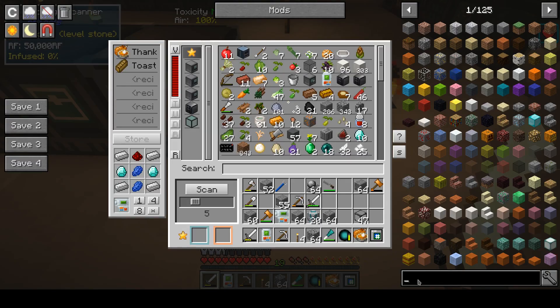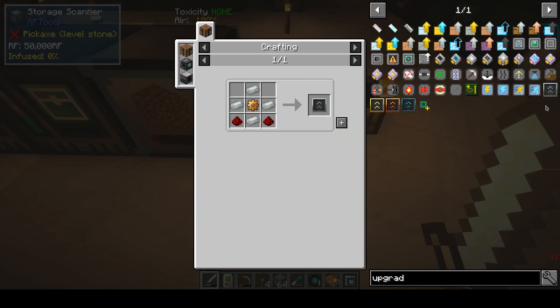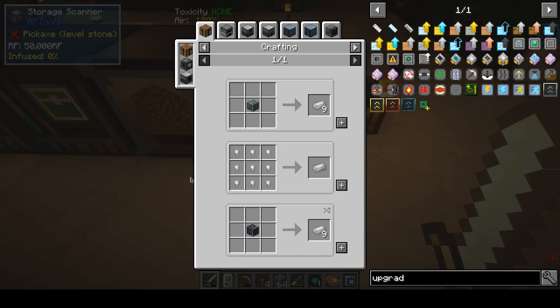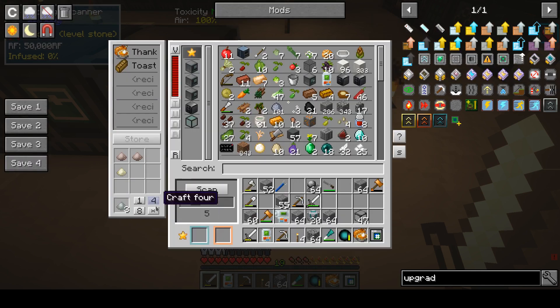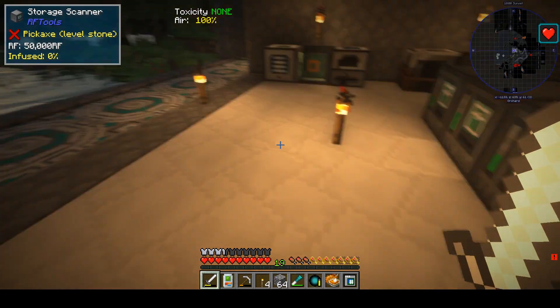Let's see the upgrade kits for Thermal Expansion. Hardened — Invar... I can make that. It's good.